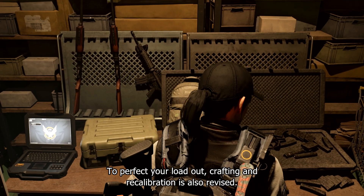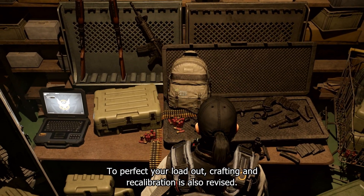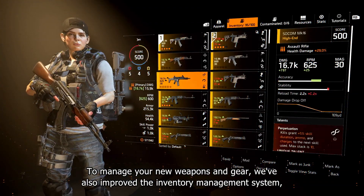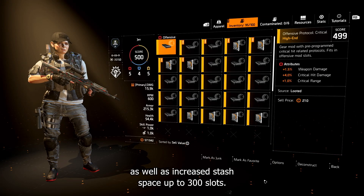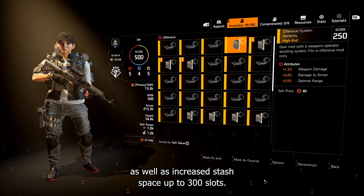To perfect your loadout, crafting and recalibration have also been revised. To manage your new weapons and gear, we've also improved the inventory management system, as well as increased stash space up to 300 slots.